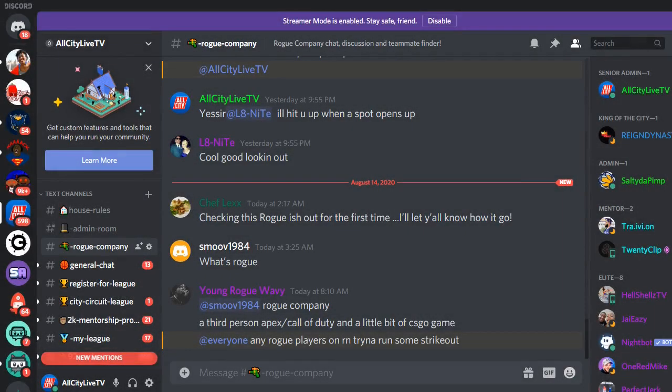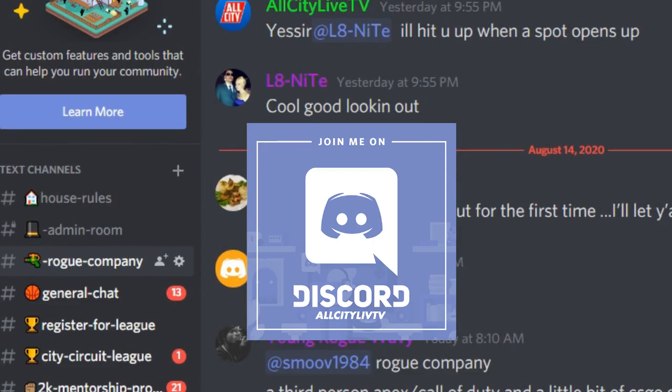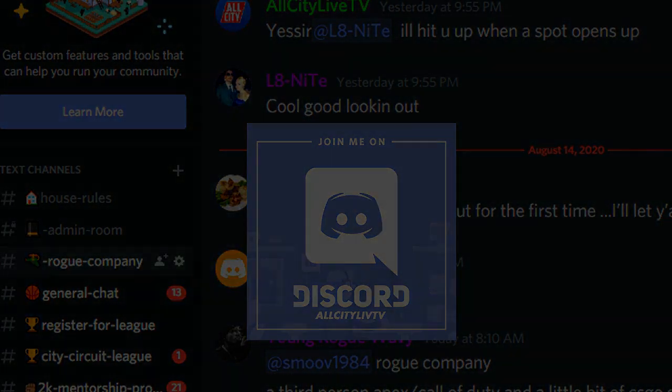If you guys are looking for teammates or players to run with on Rogue Company, consider joining us on Discord. The link for Discord will be in the description below and also the top pinned comment on this video. Just click the link, go into the Rogue Company chat room, and let them know that you need a teammate.